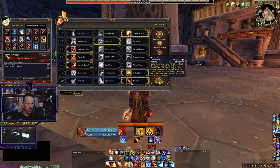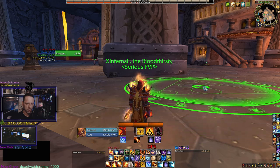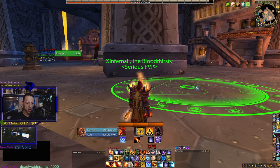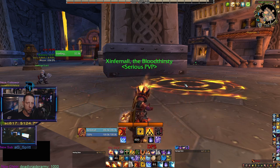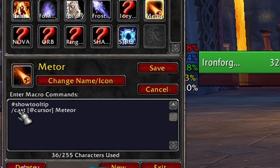If you want to cast Meteor, let's bring it up from your talents and drag it down to your bars. Normally when you click Meteor it brings up this green icon showing where it's going to land, and the center point of your cursor is the center point of the impact. If you macro it, you just push the button one time and it casts the spell automatically.